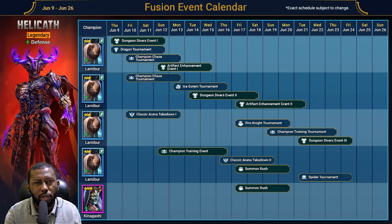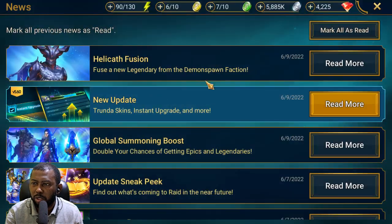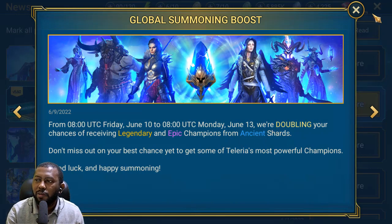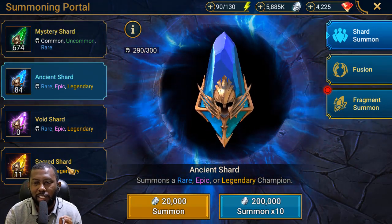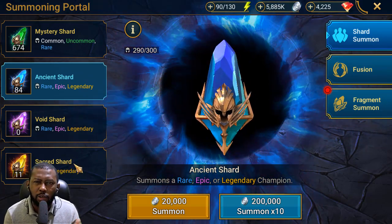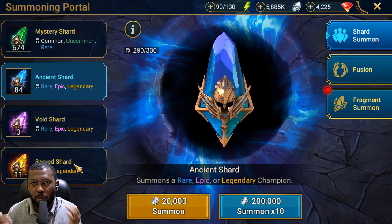This weekend there's a 2x Ancient shard event, so I can confidently pull all my Ancient shards. Let me check the news to confirm — yes, it's a 2x summoning boost on Ancient shards. I currently have over 80 saved, so watch out for that pull video. I have enough secrets to complete Summon Rush, so I need to be very careful and calculate properly so I don't miss out on any of the rares.